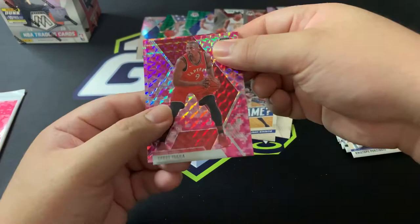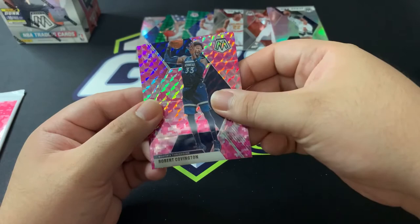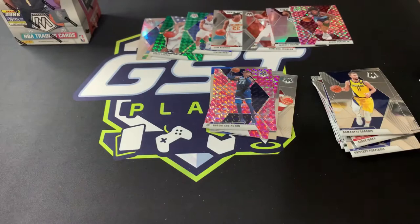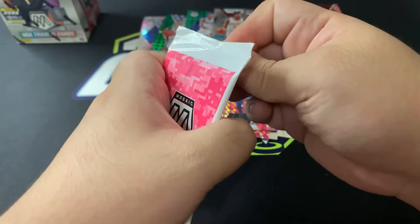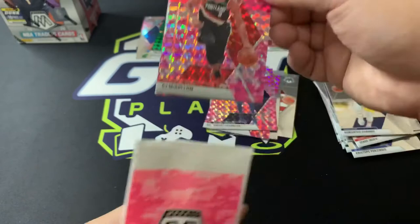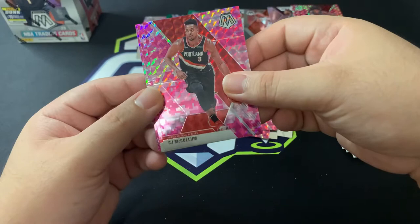All right, now for the pink camo section. We got Serge Ibaka again. Robert Covington for the Minnesota Timberwolves, and our last card is Kevin Porter Jr. It'd be nice if it was a Coby White. Well, at least this opening is a little bit better than the second one, but the first one is still the best of the three mosaic breaks in this series.